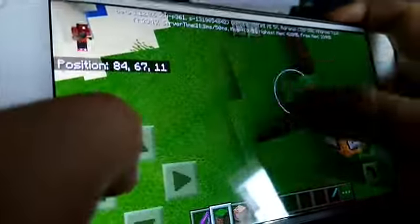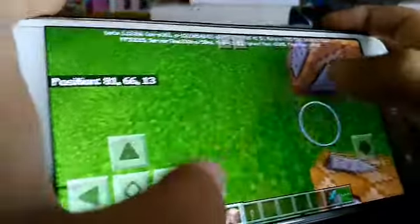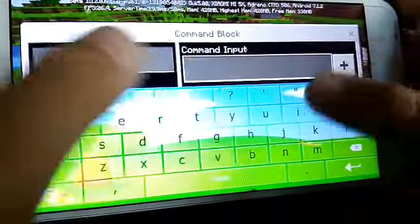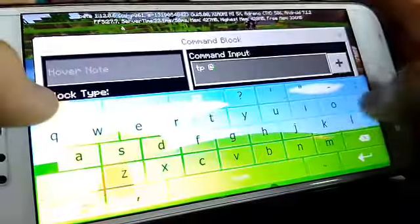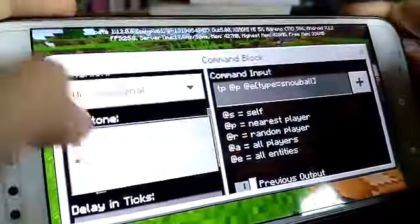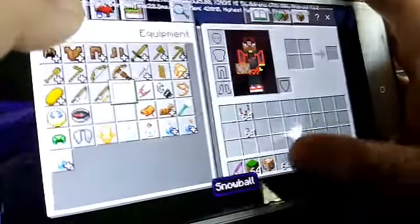It's always active. Type like this and follow me - TP at the tie. Snowball, repeat, always active. You don't really need the snowball.